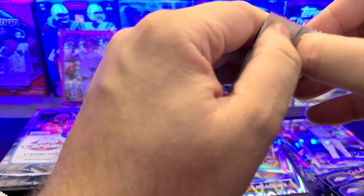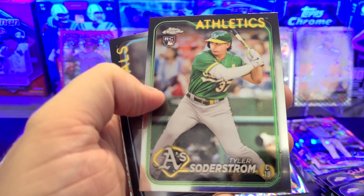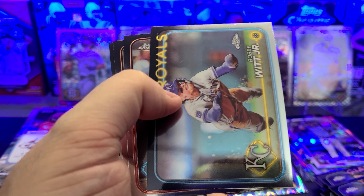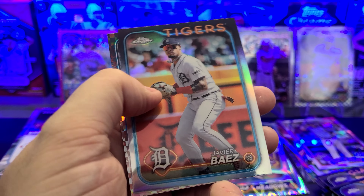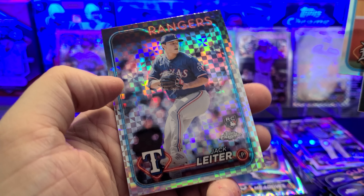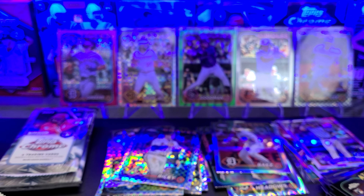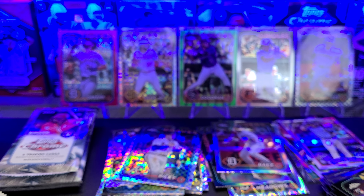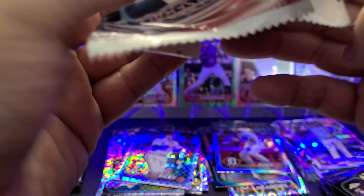We'll sleeve them up and put them over to the side. The sun got out from a cloud because it got brighter in here. Soda Strum, Bobby Witt normal, Mike Trout — love that guy, hopefully he comes back — Jordan Walker, Baez on the refractor, and Jack Leiter on the X-Fractor. I didn't even know Jack Leiter was in the set. We will definitely take him.